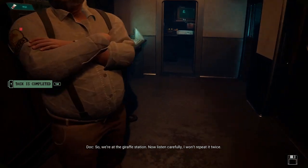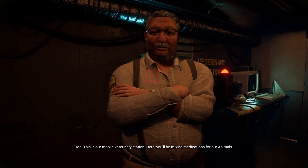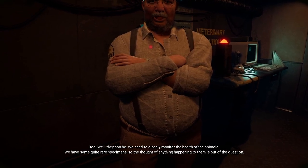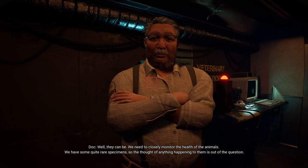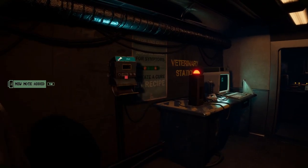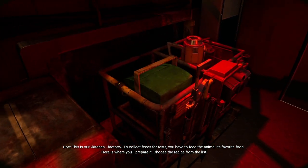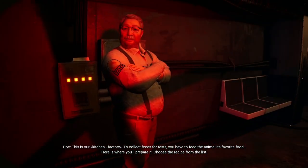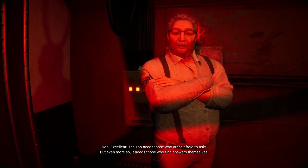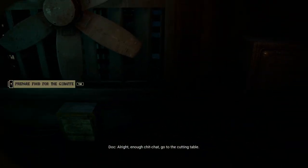So we're at the giraffe station now. Hopefully I won't repeat it twice — this is our mobile veterinary station. Here you'll be mixing medications for our animals. Are they sick? Well, they can be. We need to closely monitor the health of the animals; we have some quite rare specimens, so the thought of anything happening to them is out of the question. Take this seriously and we should all be safe. Follow me — this is our kitchen factory. To collect feces for tests you have to feed the animal its favorite food. Here's where you'll prepare it. Choose the recipe from the list. Any questions? Excellent — the zoo needs those who aren't afraid to ask, but even more so it needs those who find answers themselves.